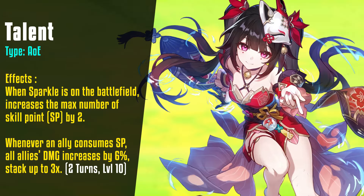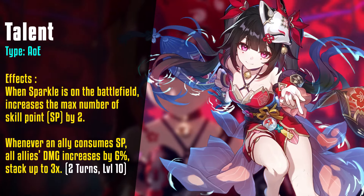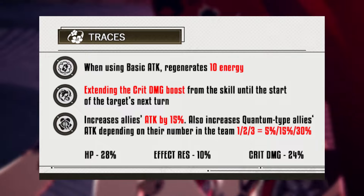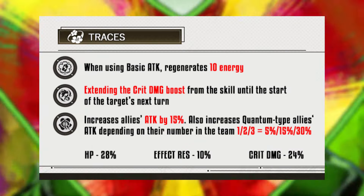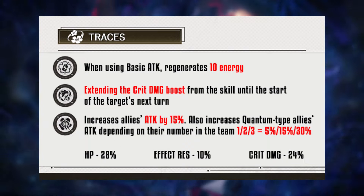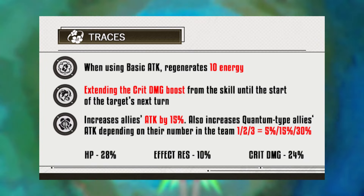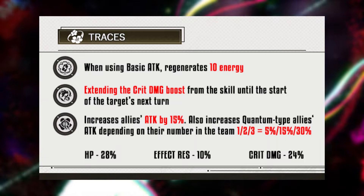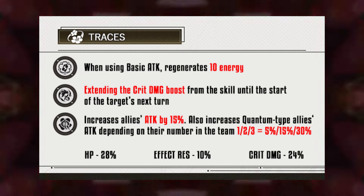This proves that even though her skill is single target, Sparkle can be used in a dual DPS composition as well. However, her full potential will only be manifested in a mono-quantum team. One of her traces exclusively increases the attack of quantum allies depending on the number of quantum characters in the team. The next trace extends the duration of the crit damage buff from her skill until the start of the target's next turn — unlike Bronya's skill, characters with follow-up attacks will still enjoy Sparkle's crit damage buff.